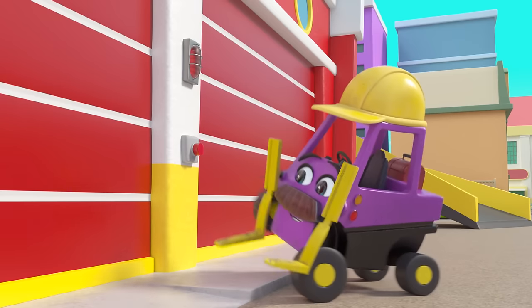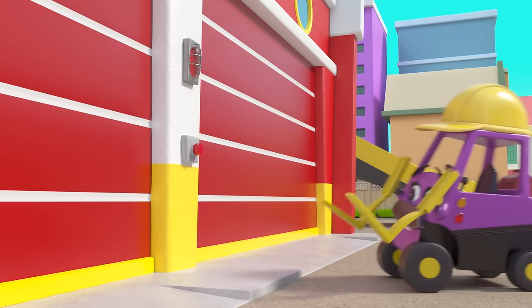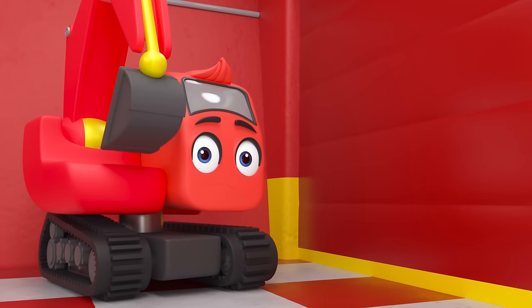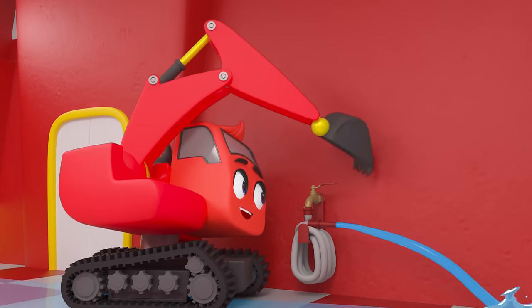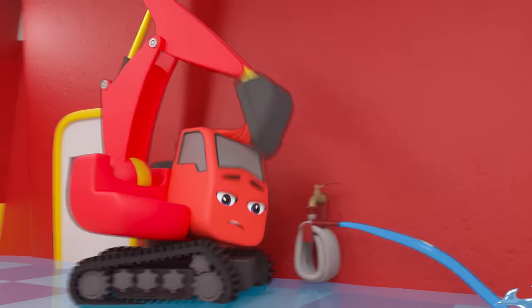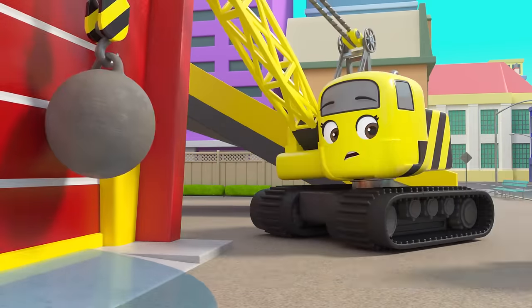The doors shut perfectly. But oh no, the door isn't opening again — it's stuck! Meanwhile, Diggly is going to test the fire hose. It works really well. Uh-oh, the tap isn't turning off and the station is flooding. Careful, Daisy — Diggly is still trapped inside.